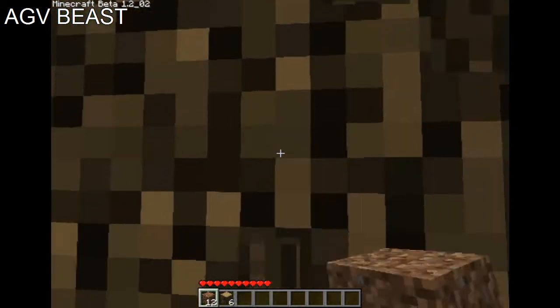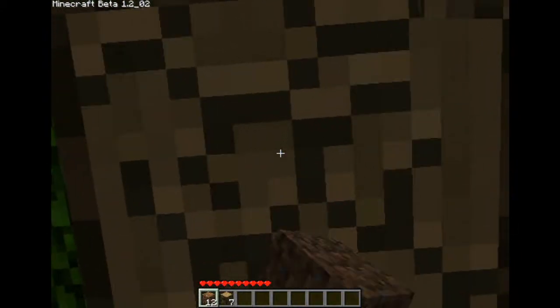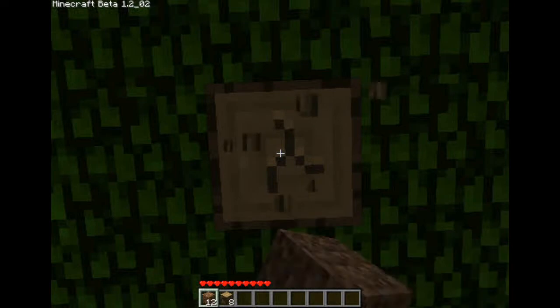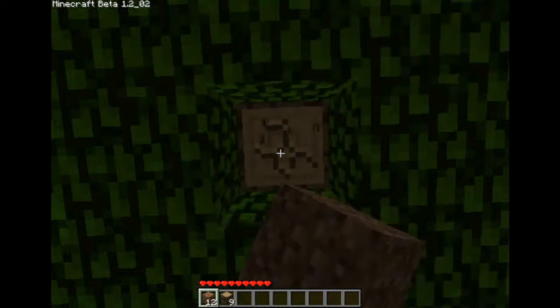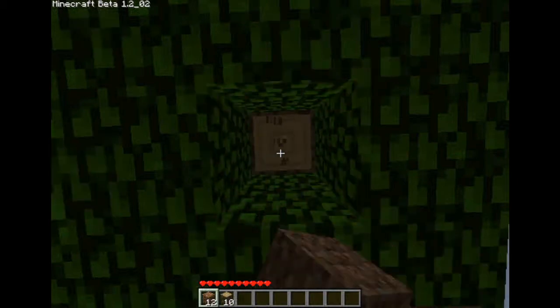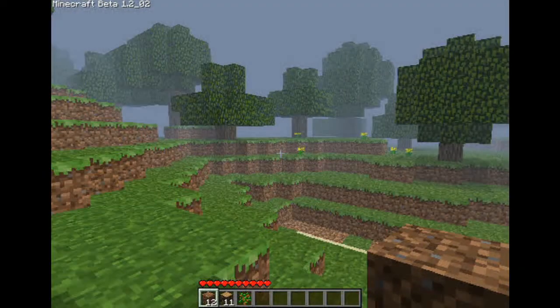It's pretty standard. You see a little bar just below my hearts, which represent my health — that's my inventory hotkey bar. The way you switch between those slots is you scroll the middle mouse wheel, and that's how you switch in between them. You can put weapons, resources, whatever you want in there.